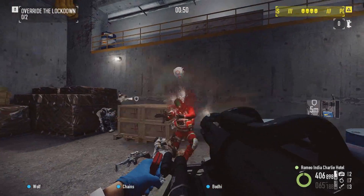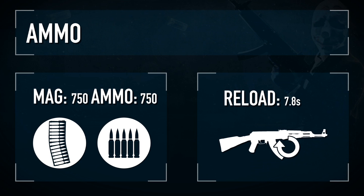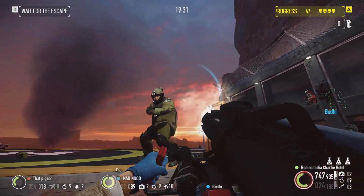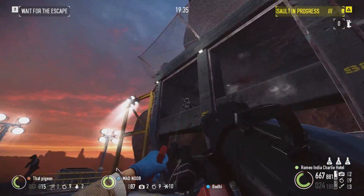Default magazine size comes in at 750 rounds, more than plenty to annihilate dozens of helpless enemies. Do keep in mind that unlike other automatic weapons, you will need to invest considerable amounts of ammo into each enemy you encounter, so it is best to line up several so that any missed rounds may strike another enemy.